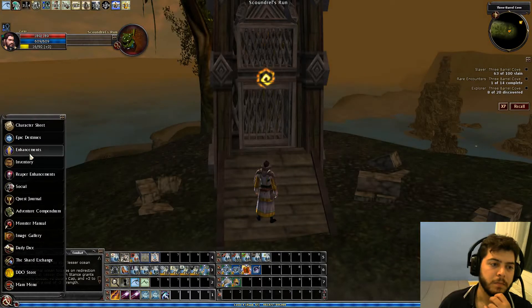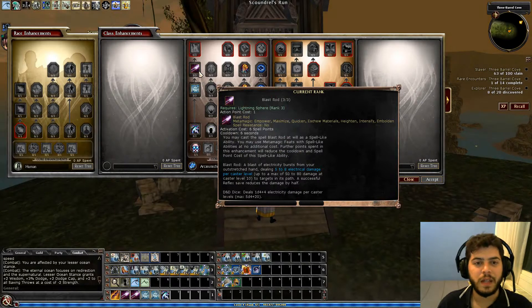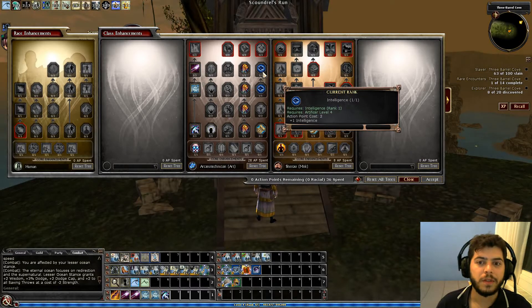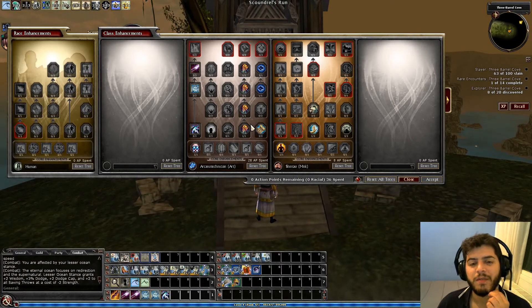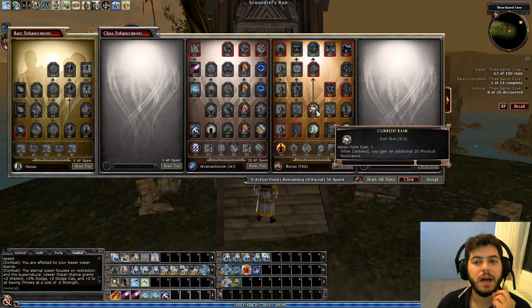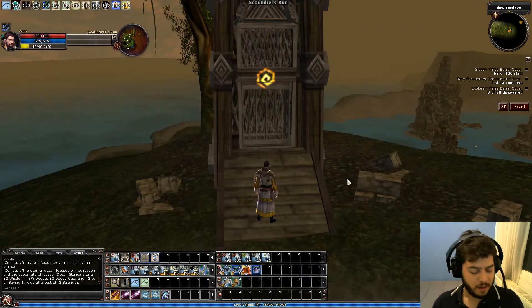Let me show you my enhancements. I took lots of goodies from Arcana Technician — all the way up to Blast Rod, all the SLAs, and all the line of spell criticals for four percent critical chance to fire, force, and electric spells, plus some intelligence, spell points, and 75% more healing from wands and scrolls. From the Shintao Monk tree I took enough points to unlock Iron Skin, which gives me 20 PRR when I'm centered.